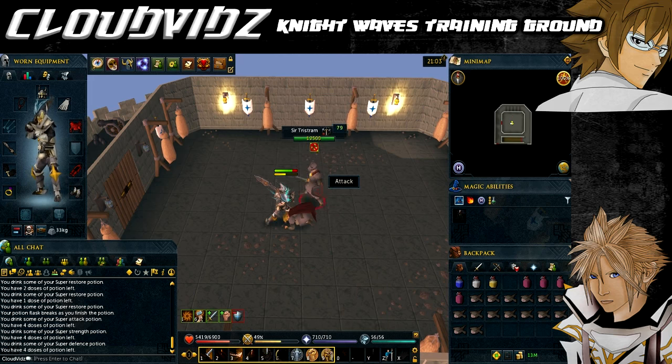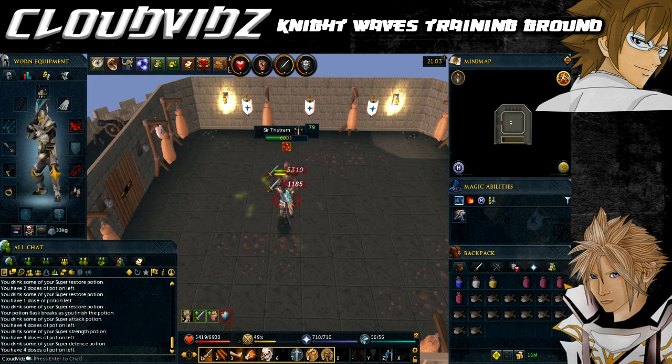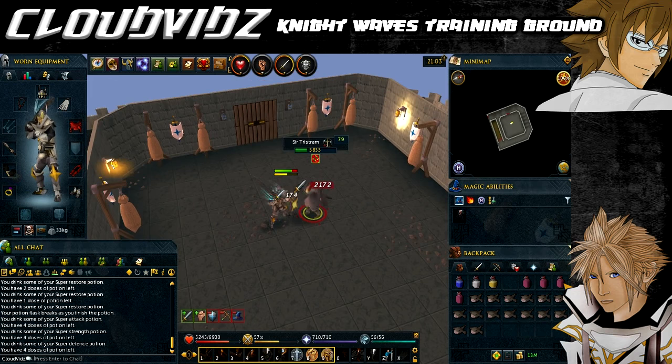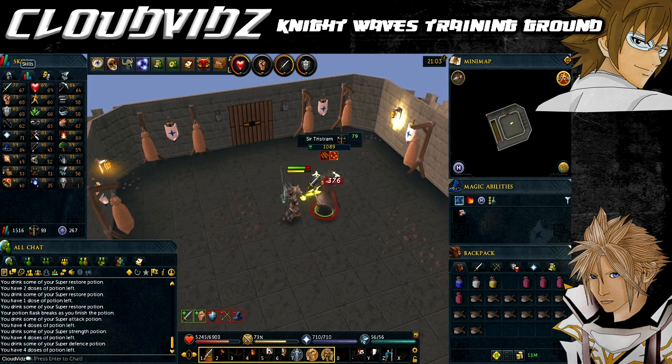The next knight is Sir Tristram, who is level 79, and he will drain strength, magic and ranged. No real different tactic here — just keep yourself potted up and keep using your best abilities as much as possible.